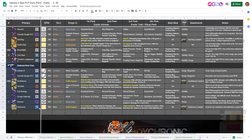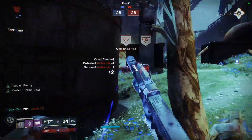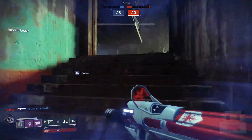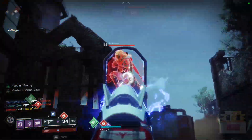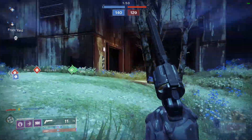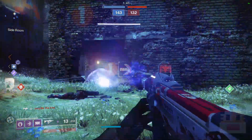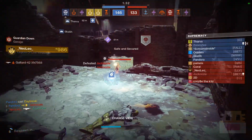Next, submachine guns — a category that's been back and forth. We've seen Antiope-D dominate in the double primary days, Huckleberry had its time, and then for pretty much the last five seasons we've seen the Recluse. In my opinion it's the only SMG worth your time. Recluse has Feeding Frenzy for faster reload, Master of Arms for damage, it's lightweight so you move faster, it has a ranged masterwork with ricochet rounds, a perfect 100 recoil pattern that goes straight up and down — there's pretty much nothing that can beat it, until the new infusion cap system allows new weapons to shine.